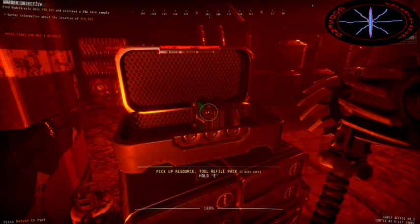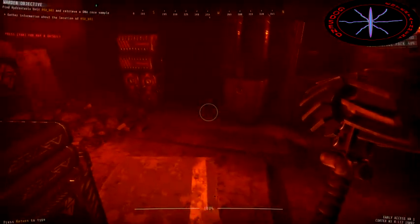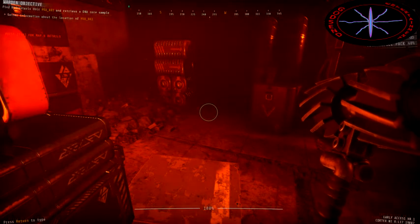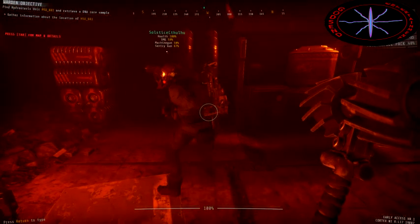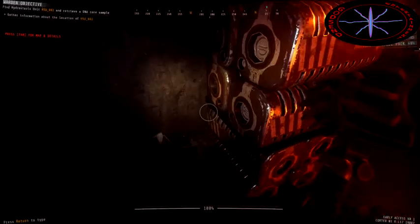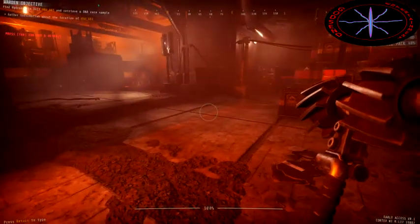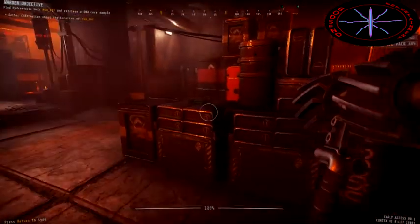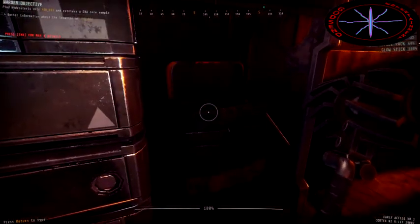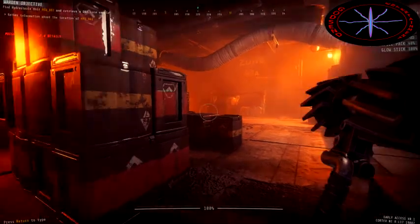Tool refill pack — alright, I'll take it. So that's how I change weapons. Assault rifle, 58% ammo; combat shotgun, 54% ammo; bio tracker, infinite; tool refill pack, 40%. So we start with limited ammo, apparently. How do you turn on your flashlight — F? I'm using the controller, so I don't know. It's F. There are some glow sticks over here. Man, this is going to be an interesting game.